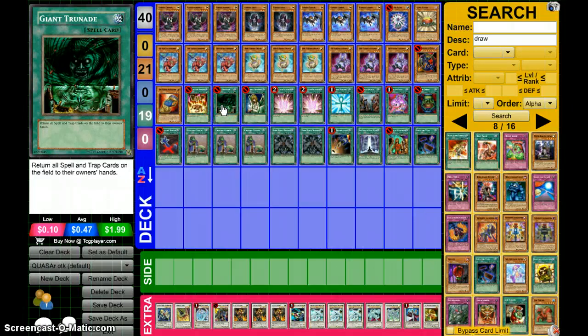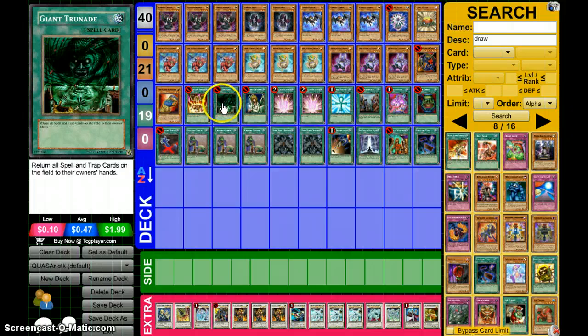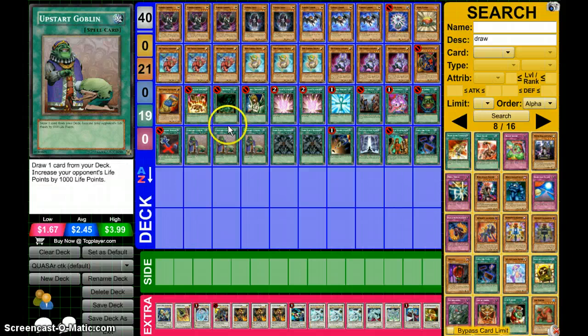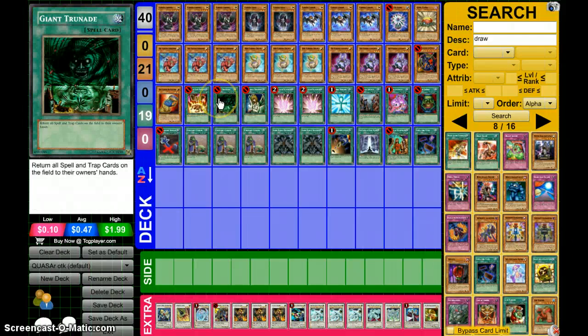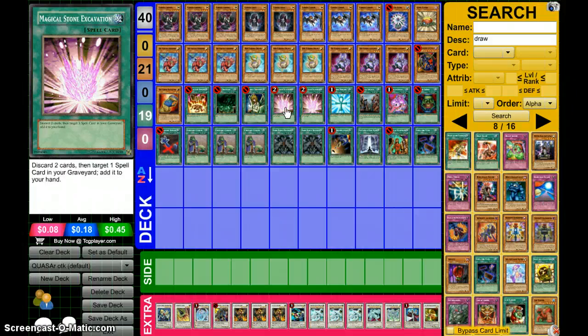Giant Trunade — you can deck yourself with Call of Safe Return and lose. So you got to have Safe Return under control. If you're going second, you want to get rid of any back row, because any anti-meta traps — like if they activate Solemn, you're pretty much done. You can't get anything now anymore, you're done. Graceful Charity — oh yes, broken. Magical Stone Excavation — mainly to get Avarice back. That's pretty much the only reason we want it, just to get Avarice back.